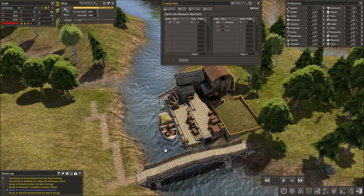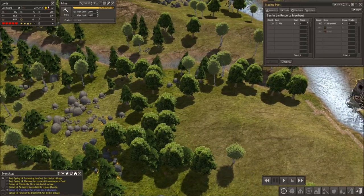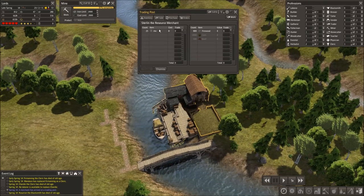Each time a merchant comes they will bring a certain item or different items with them. For example, last time he came he brought chickens and I bought chickens, and now I can have chickens in a pasture. This guy, all he brought was ale.